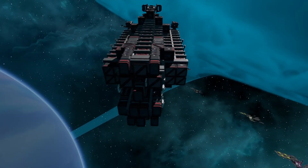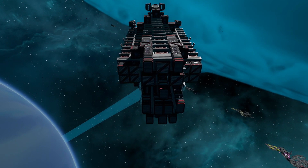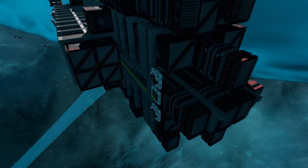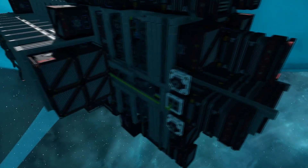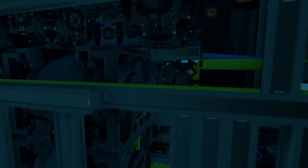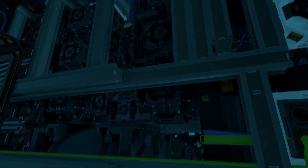If we start at the back here, we can see a whole array of thrusters. We've got a mix between box thrusters and triangle thrusters, as well as a few maneuvering thrusters. If we look at this back compartment, we can see that we have four medium propellant tanks, as well as some generators lodged up in here.